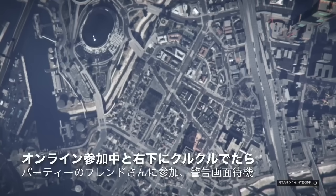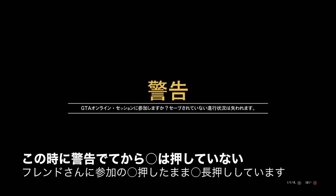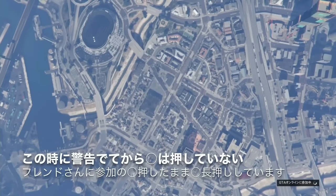次に警告画面が出るので、これも10秒くらい待機してから丸を押します。丸を押すと次に注意画面が出ます。これも数秒経ってから丸を押します。画面右下にくるくると出たら、PSボタンから素早く2回押してさっきのフレンドに参加。参加の丸を押したまま、警告画面になった時にはずっと丸を押した状態でほっておきます。